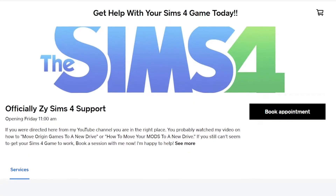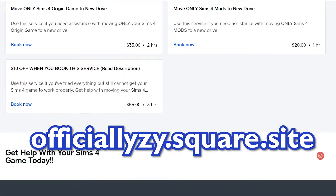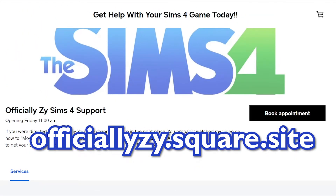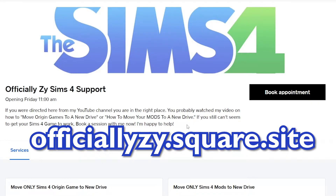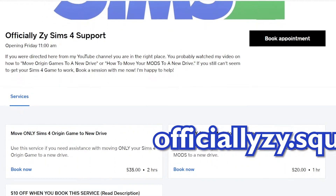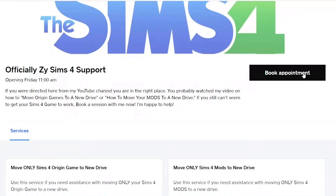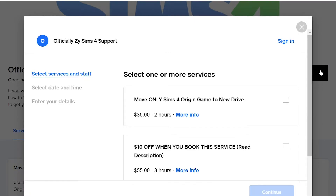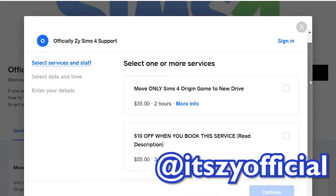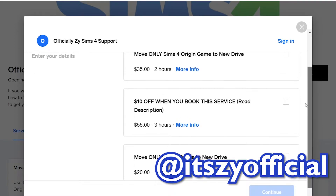Before we get started I quickly want to let you all know that I do have a website, officiallyzi.square.site, where you can book a session with me if you need additional assistance with your Sims 4 game. If you watched my previous videos and you still cannot get your Sims 4 game to work, I'm more than happy to assist you. Feel free to book a session with me. You can also DM me on Instagram at officiallyzi. I'm more than happy to answer any questions you may have.